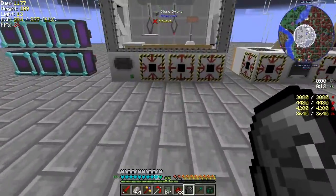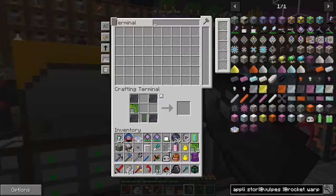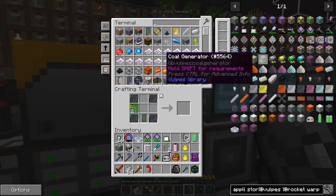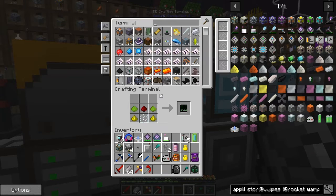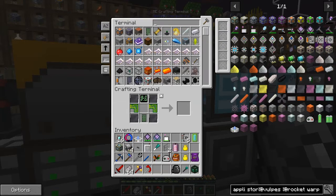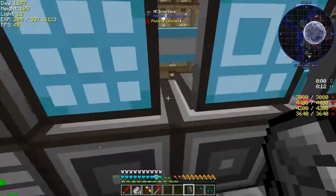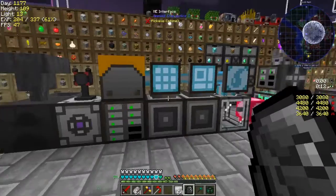Now we need an ME user interface - I'll do that the easy way. So that should be everything we need. Oh, and I need structure blocks - I need more iron plates. Oh that's no big deal - I might have even made some. Yes I did.